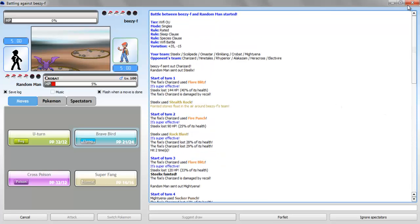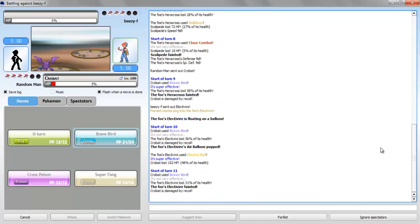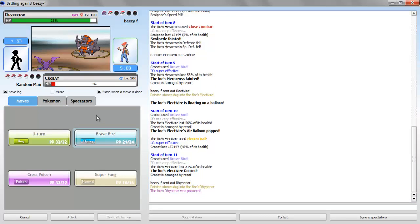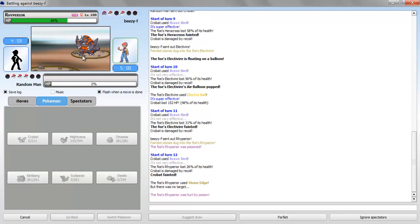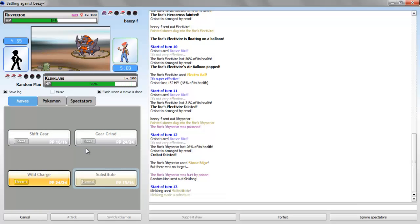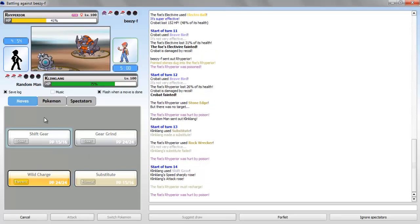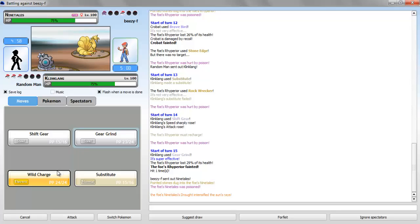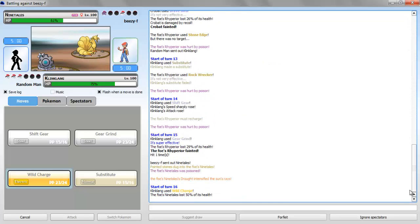Why is he not sending in Rhyperior? If he could take these moves fairly easily — yeah, I'm just gonna go for a Brave Bird. Maybe do like 26% — yeah, 26%, okay. Let me sub up real quick, see what he's got. Rock Wrecker — should be able to take one of those. Oh, he has to recharge. Well, this is dead — Gear Grind. I keep calling it Grind Gear. Okay, so I'm just gonna hit this thing with a Wild Charge. And his last one is Alakazam — should be a good game, took it pretty easily.